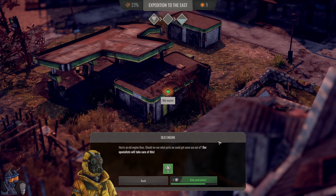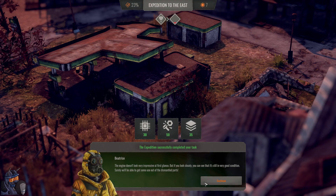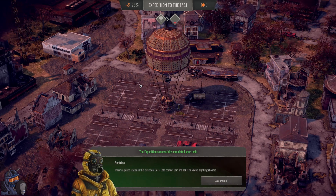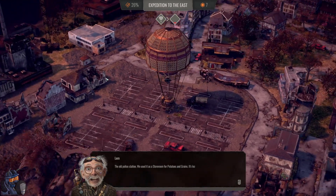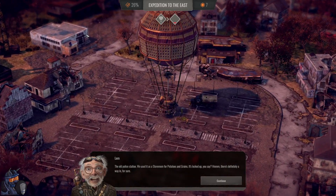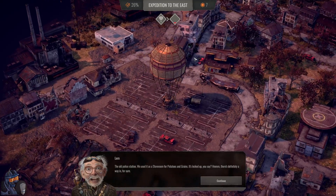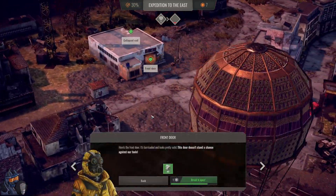Here's an old engine, boss — should we see what parts we could get? Yes please. Didn't work, but we can do it again, which is fine. I just don't want to fail this. Go south — there's a police station this direction, boss. Let's contact Lamb and ask if he knows anything about it. It was a factory here — we used it as a storeroom for potatoes and grains. It's locked up. Where's the police station? Maybe this is the police station — it is a very strange police station.